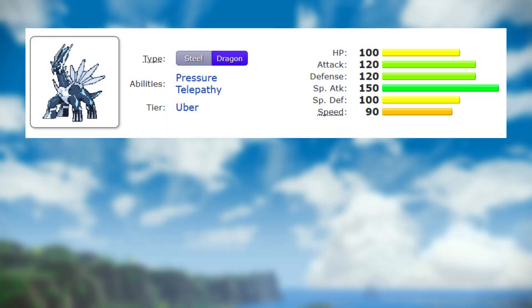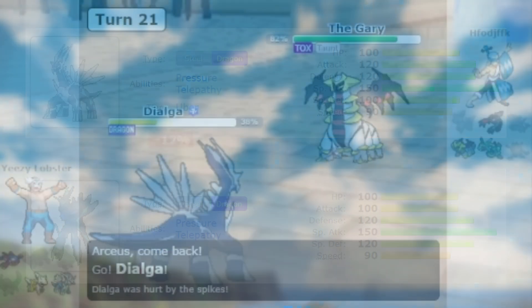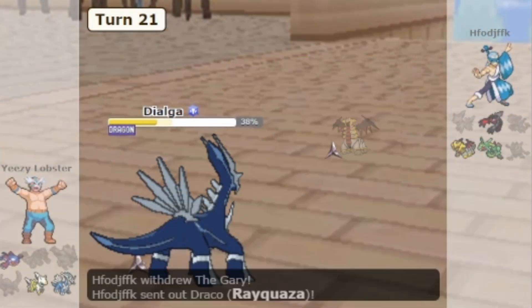Yeah, Dialga's Origin form took 20 points from Attack and put it into Special Defense. That's it. Dialga already had good bulk, which is nice, but it wasn't really used as a defensive Pokemon anyway.